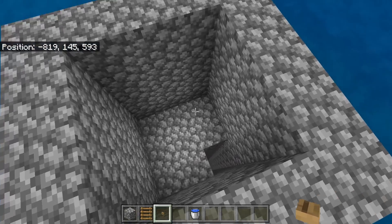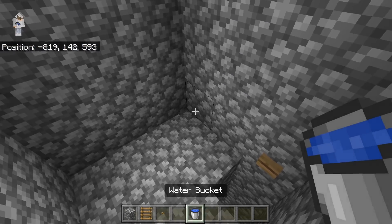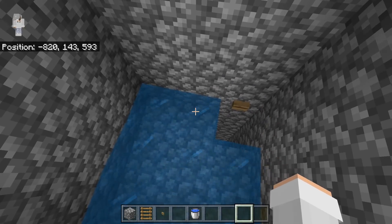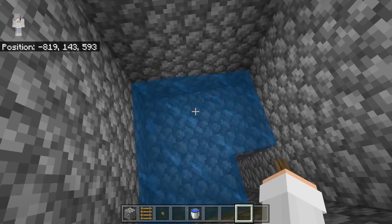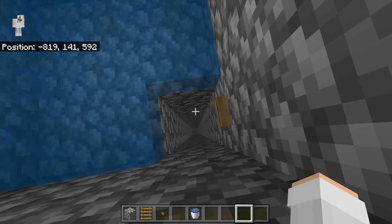After you have made this, then you're going to come down and place down your button — you can use any button that you want. Then take a water bucket, go to the opposite corner, and place it down. The water should flow just like this. What this will do is when drowns come down here, they get pushed down into the center tube where they'll fall down and can be killed.